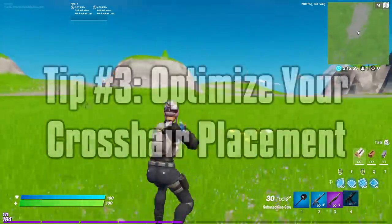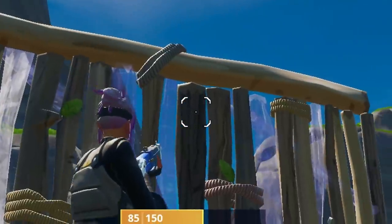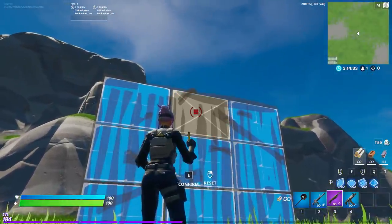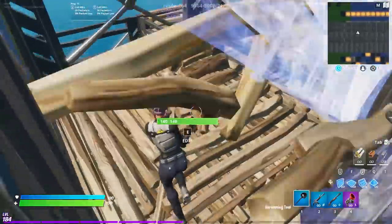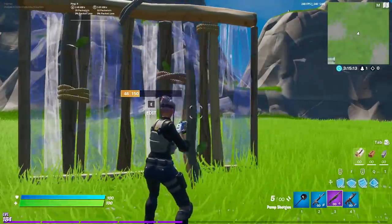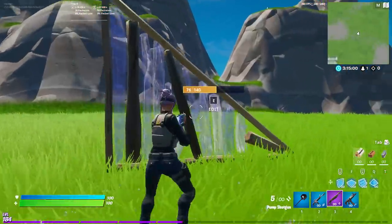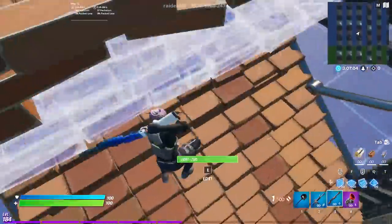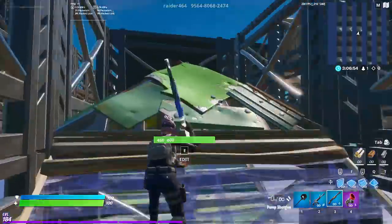Third tip is to optimize your crosshair placement. Whenever you're about to make an edit, you always want your crosshair lined up on the first edit tile you're going to select. This will not only reduce the delay between entering edit mode and selecting the initial tile, but will also help you perform consecutive edits in a row. The worst thing you can do is start an edit when your crosshair is on the complete opposite side of the build. Starting an edit with unoptimal crosshair placement makes it much more likely you'll select tiles you don't want to, and makes the whole edit slower.